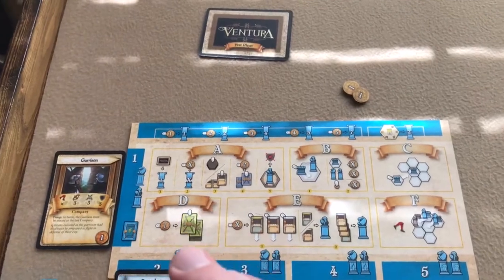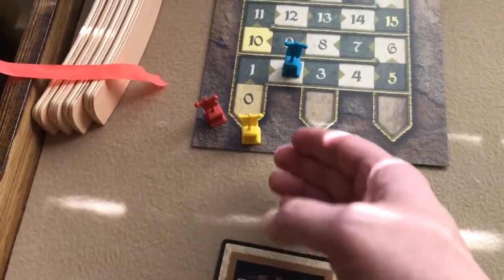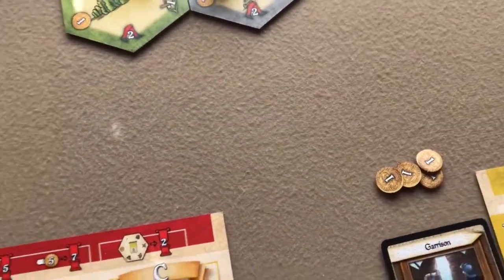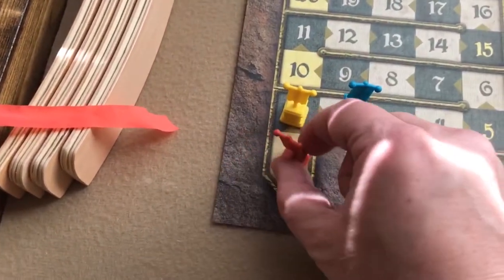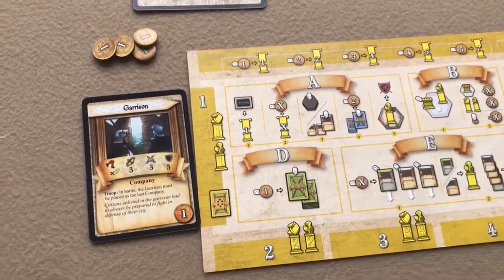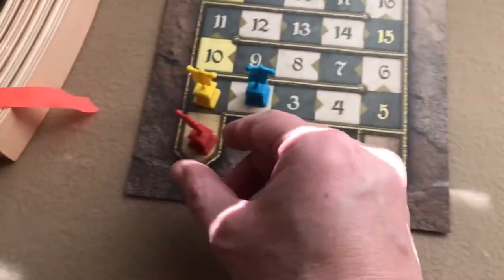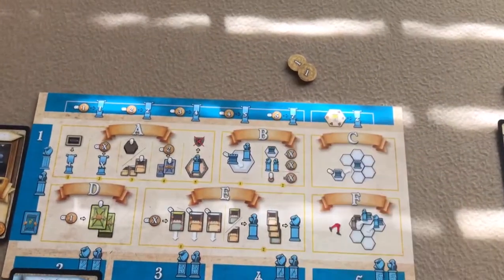Round two begins. In the initiative step, yellow and red are tied on score, so the tiebreaker is least florins — red has five, yellow has four, so yellow becomes first player and scores one victory point. In the prestige step, yellow passes; red pays one florin for one victory point, tying with yellow. Blue with only two florins passes. Blue again gets two victory points for controlling a papal territory, putting him ahead.